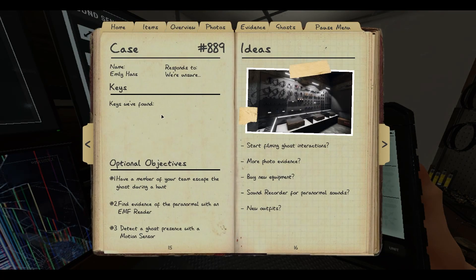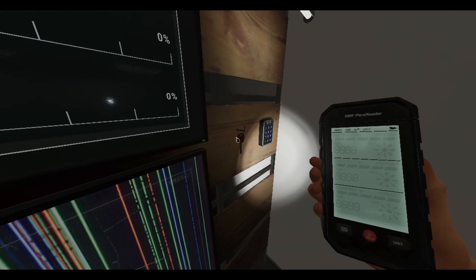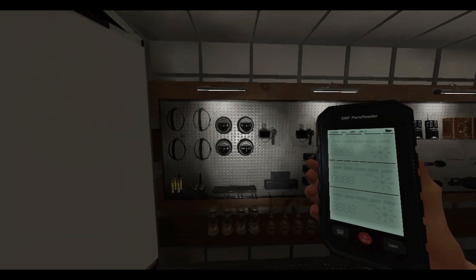We have Emily Hans - escape a hunt, find EMF, and get a motion sensor. I hate these motion sensors.